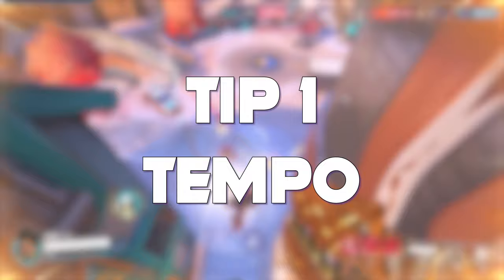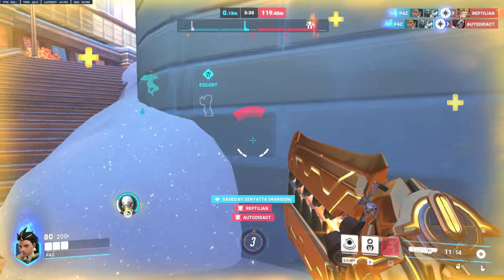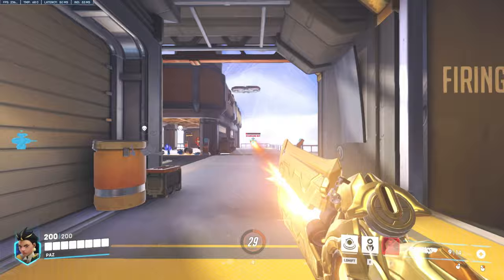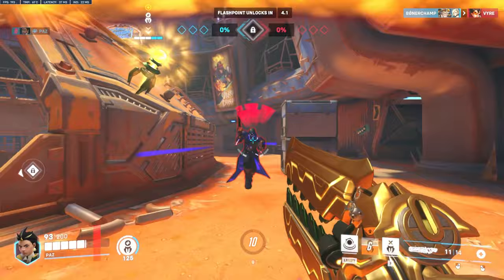Ilari's strengths lie within her burst healing and damage, as it is amongst the most consistent of all supports. Because of this, she needs time to find opportunities or take off angles. She does, however, run into problems with damage falloff somewhat frequently, so she will want to stay a little bit closer than some snipers. Because of this, she has been played consistently with characters like Arisa, Bastion, and Baptiste.